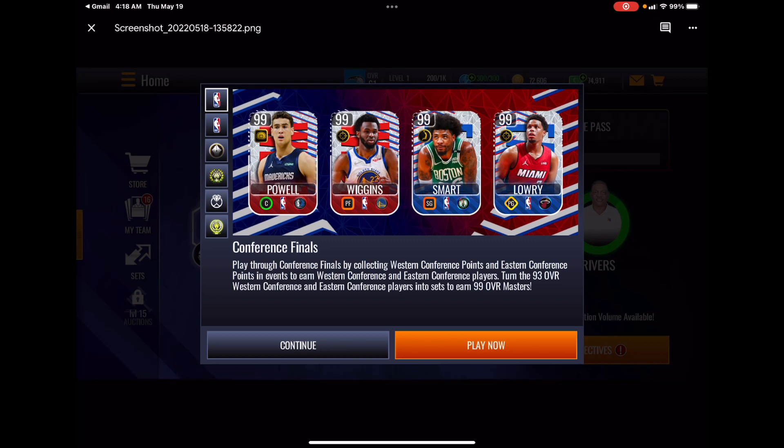Hey guys, what's good? Rising Phoenix One, good morning, good afternoon, good evening wherever you're at. This promo reveal is presented by the EA Creator Network. We have the Conference Finals promo dropping tomorrow on Friday.